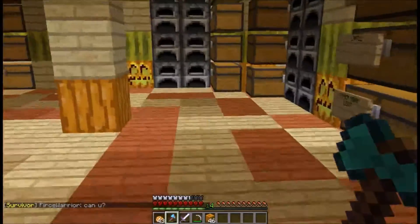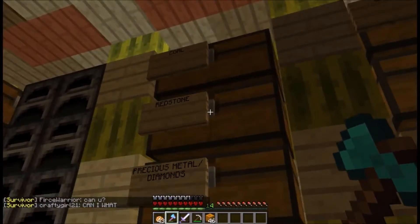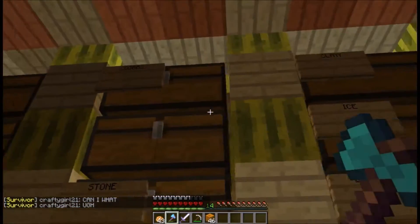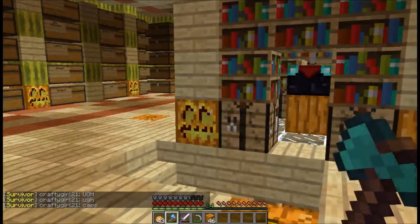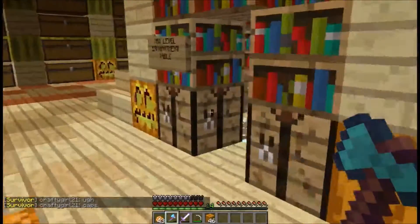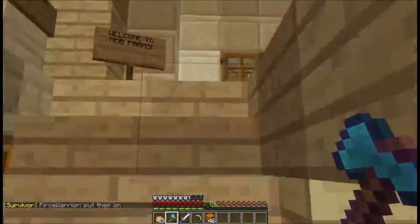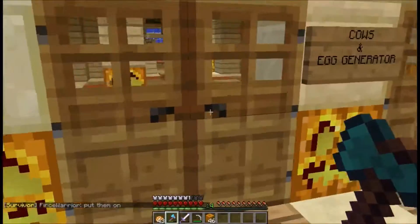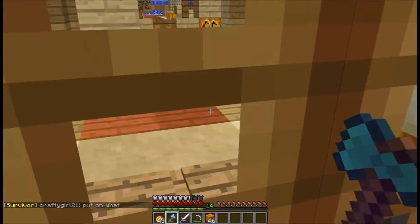Everything I do, I want it to be symmetrical and I have chest labels everywhere — everywhere. Cobblestone. Cobblestone is really hard to come by. Well, not that hard, but it's harder than you would think because you know how in normal servers you can just mine all the way to bedrock and you get all these cobblestones. But here you don't. You mine below the island and all you get is sand and sandstone.